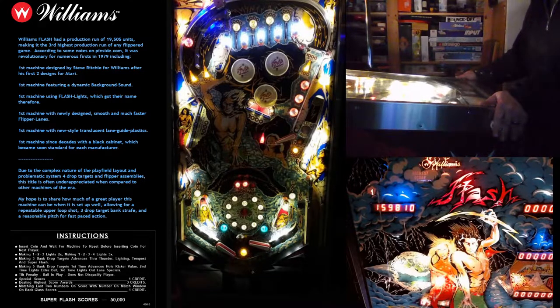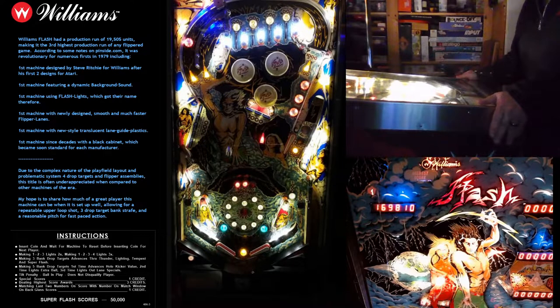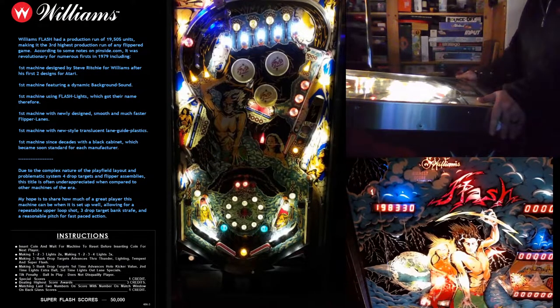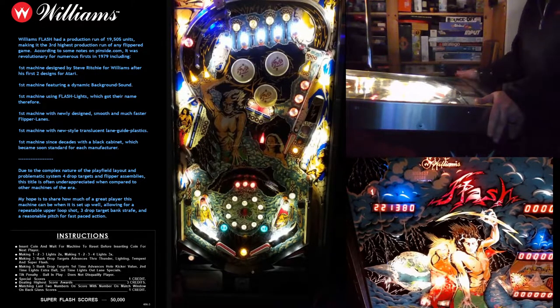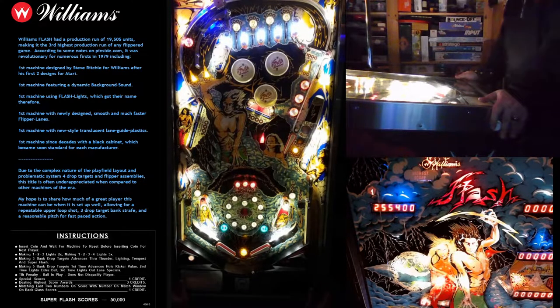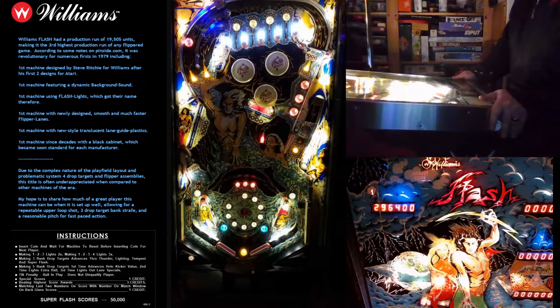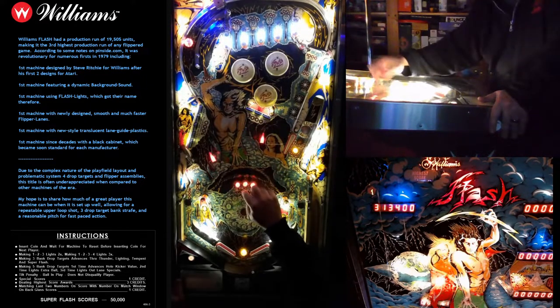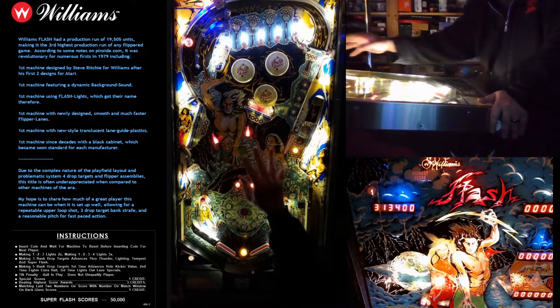There are the bonuses. At this point I could get started going for super flash, or I could just keep trying to milk that spinner. How about we milk the spinner and, in the process of that, perhaps have the chance to scrape those three and get super flash lit. Basically every time you hit this bank down, it's going to light Thunder, then Lightning, then Tempest, then Super Flash. So one more time after that and I will collect super flash.